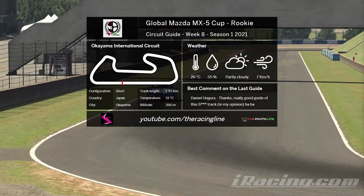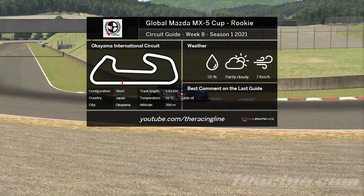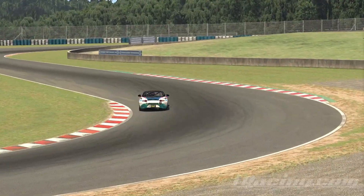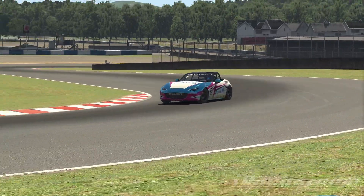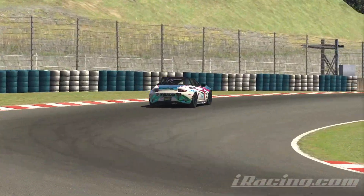All circuit guides are run with baseline car setups, but this is a fixed series anyway. Same format as before: breakdown lap followed by a full speed uninterrupted lap, followed by an off-board lap. As usual, this is filmed before the week has begun, so it's difficult to compare lap times. But let's see if we can help you guys find some time.